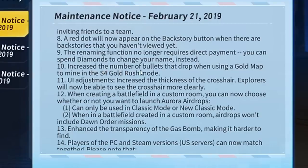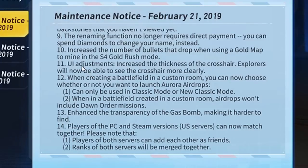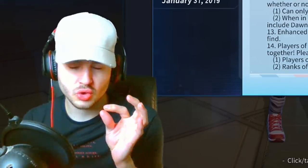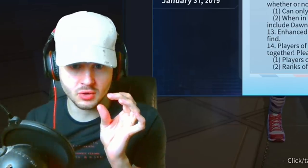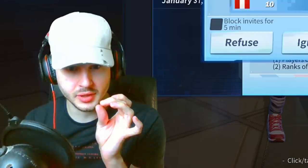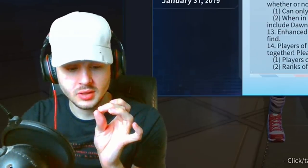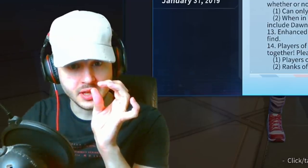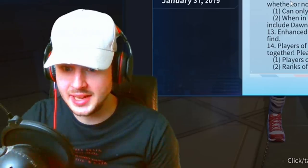They've increased the number of bullets that drop when using a gold map to mine in the Season 4 Gold Rush mode. They've adjusted the UI and increased the thickness of the crosshair so explorers will be able to see it more clearly. In Season 4 they decreased the crosshair size so it was really really small. Now they're increasing it in size because a lot of people complained about struggling to hit players. So they've increased the size of the crosshair again — everyone wanted that and they've actually listened and done it.